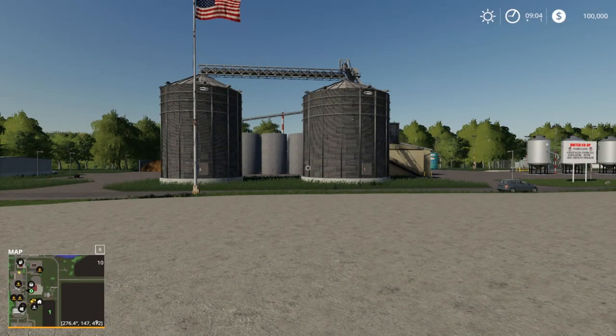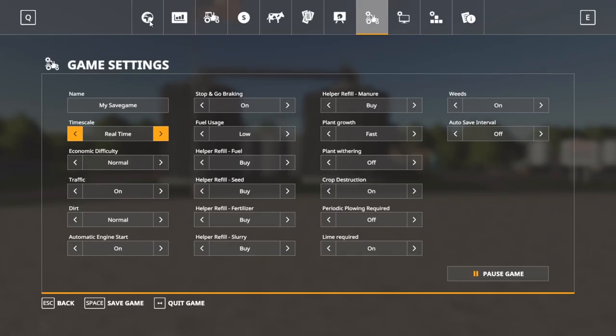Alright folks, here we are in Dairyland. This is not a mod hub map — it's for PC and Mac players only since it is not in the mod hub. I don't normally do map tours on maps outside of the mod hub, however this one is very cool, especially if you enjoy production and lots of nifty features, as well as wide open American maps with larger fields.